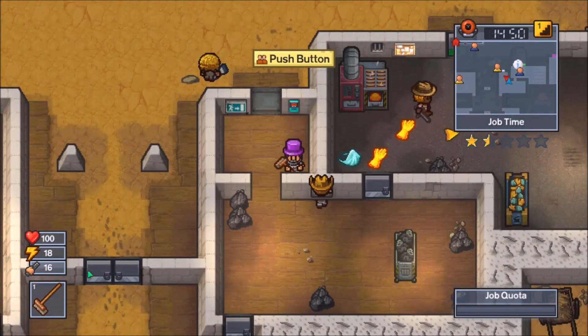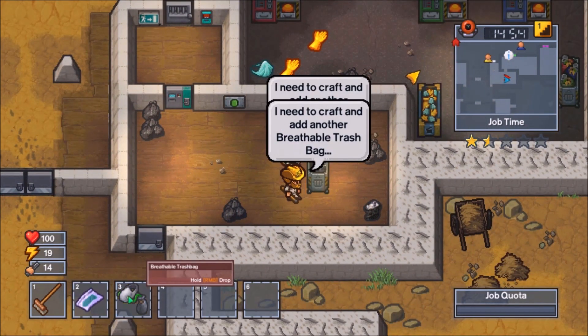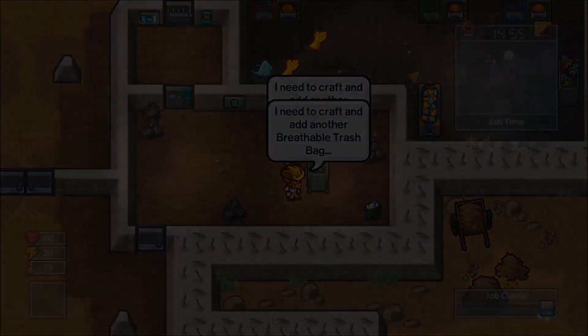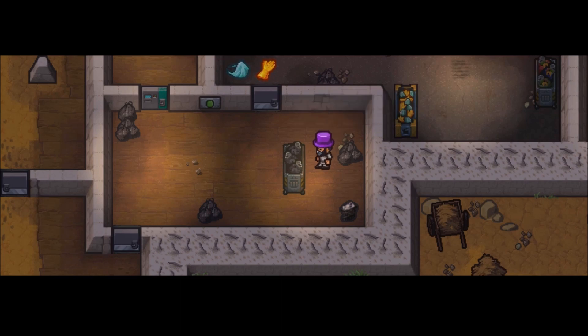Once you have the breathable trash bags and the fake cyan key card, give a breathable trash bag to your friend and go to the door — as you can see on screen. The end scene is near. Anyway guys, I'll see you next video, peace.